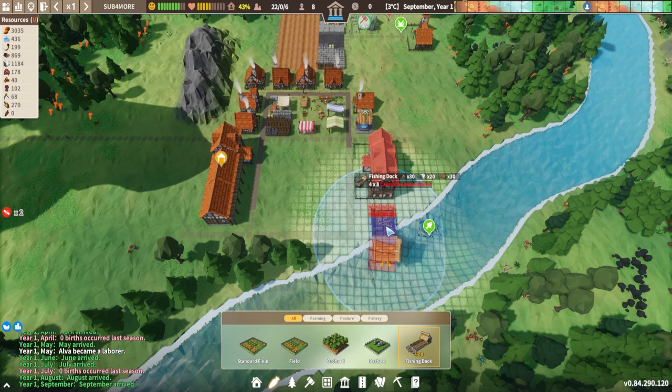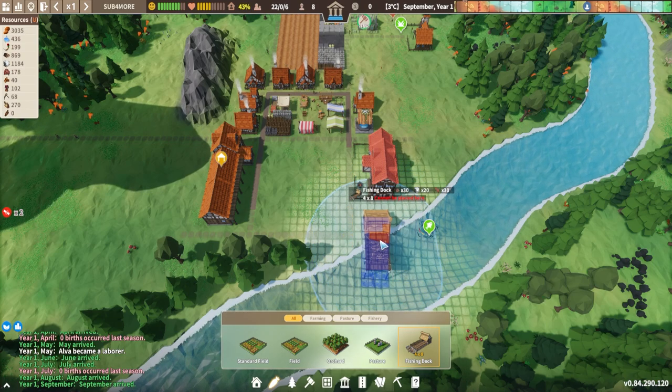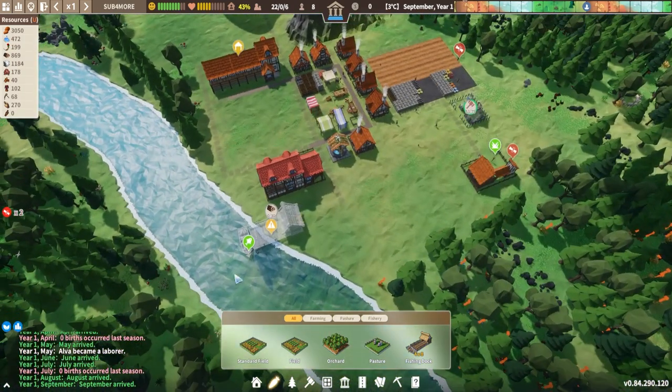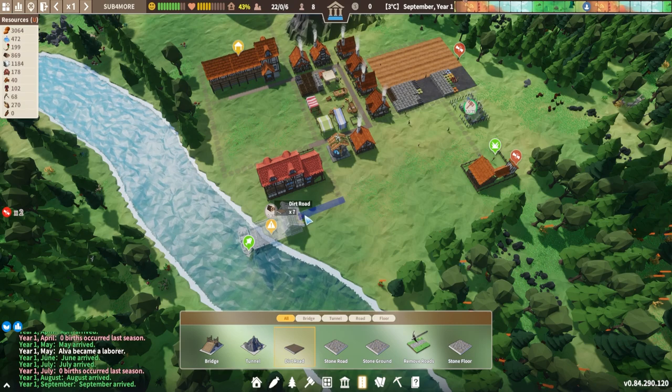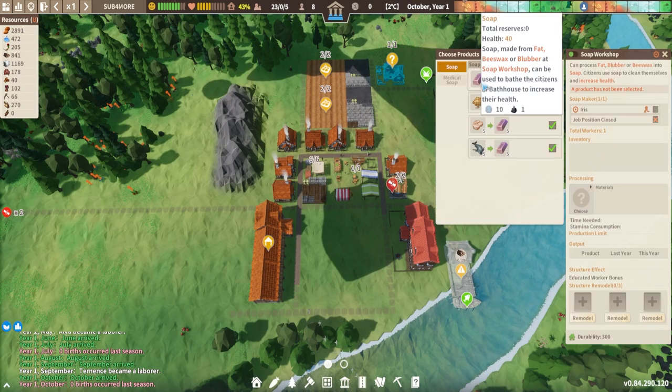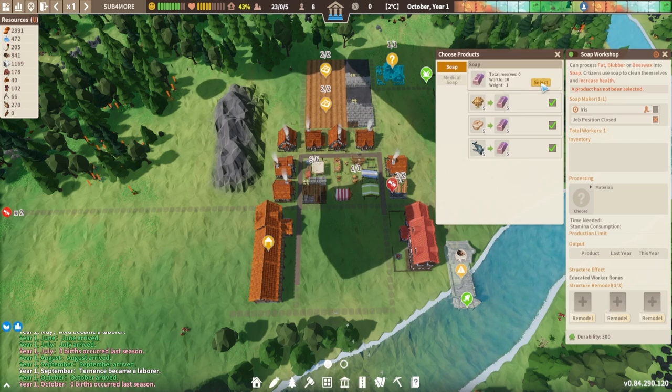The next thing you definitely want to build if you've got a fish icon is to go into agriculture and build a fishing dock. This is still useful if you don't have the fishing icon but if you do have it, it's just that much better for getting early game food. Find a location and place it down onto the water somewhere nearby - I'm going to place it right on top of those fish. Our soap workshop is now ready and we have someone in here and we can choose to make soap, so let's go ahead and select that.